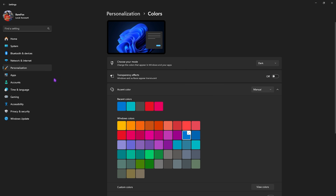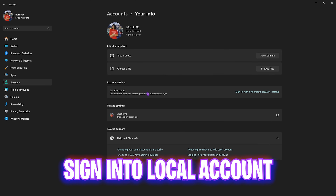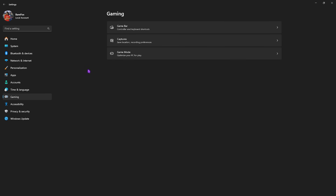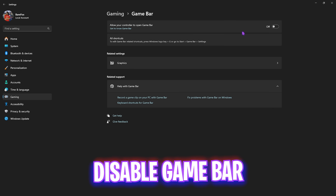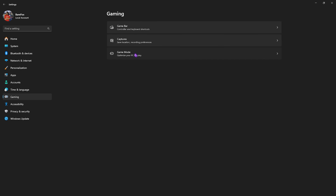Head down to Accounts and then Your Info. I recommend you exit your account and use a local account — simply select 'Use a local account.' After that, go to Gaming, head over to Game Bar, and simply turn it off. Game Bar is an overlay service and running it in the background costs you system resources, so disabling it will help.